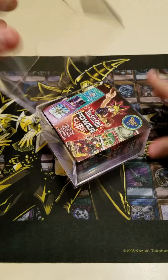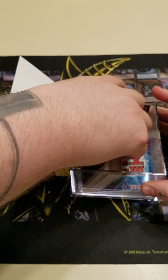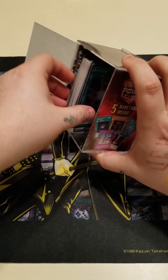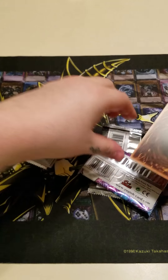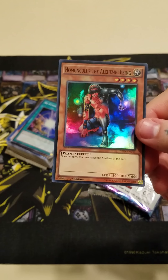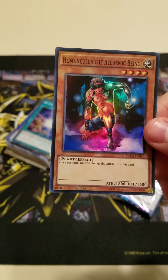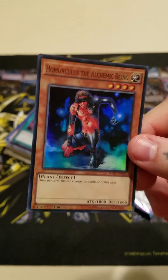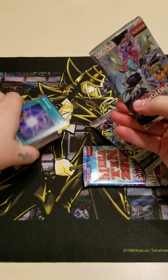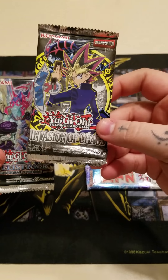All right, let's get this open and dump it all out. Starting off, one of our foil cards is Homonculus the Alchemic Being — pretty cool to have. And what do we have for our packs? We have Dimensional Guardians, which seems like it's in every one of these, and Invasion of Chaos. That's going to be cool to open. And there's our 2015 mega pack.